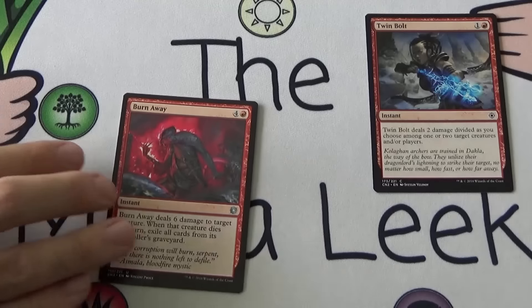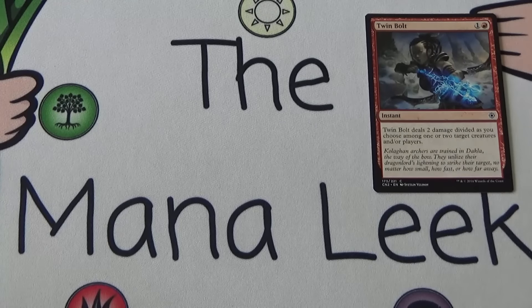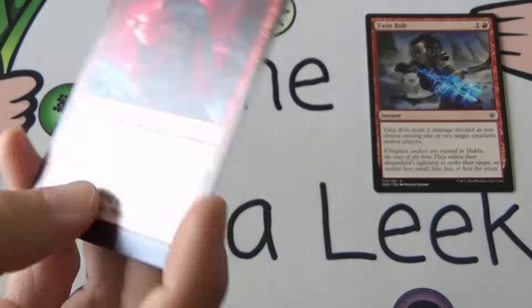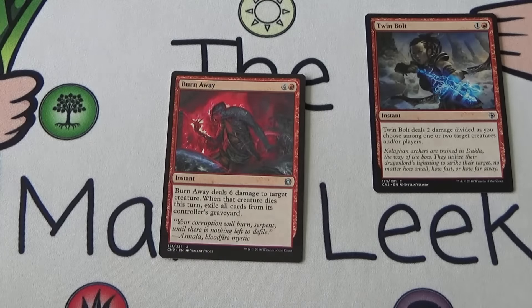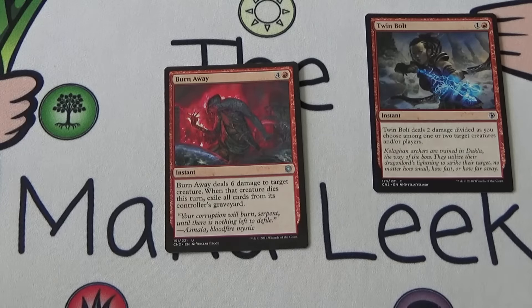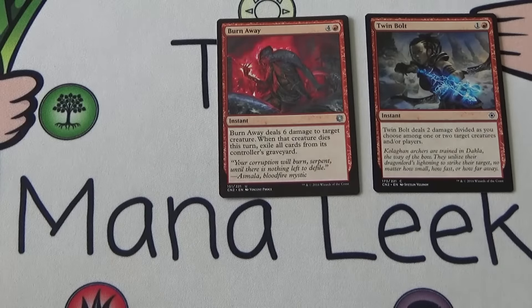Into the uncommons, we've got Burn Away — and this actually looks kind of like a misprint; I had some misprints at FNM the other night where the art was really light, missing the shadow layer. I think that's just the way the art is here. Anyway, Burn Away: four and a red for an instant — deals six damage to target creature, and when that creature dies this turn, exile all cards from its controller's graveyard. Five mana to deal six damage at instant speed? I am totally in. Solid first-pickable card — I would love to take Burn Away.